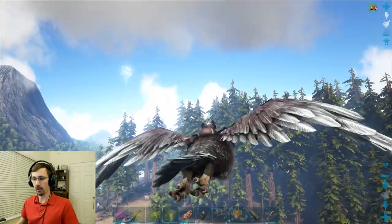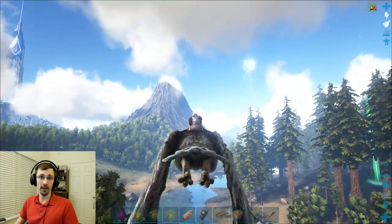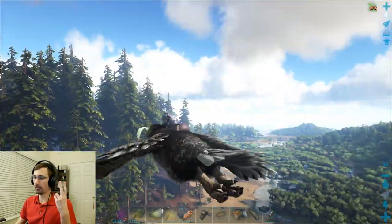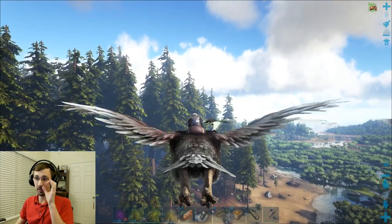So I'm back to my trusty Argent. A couple important things: make sure it's on whistle passive and make sure it's following you. I find the low distance good. What you need to do this is an Argent, a good long neck rifle with darts, a crossbow with some grappling hooks, and some parachutes.